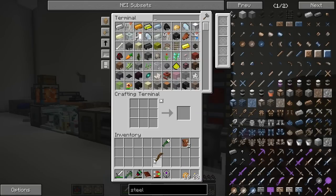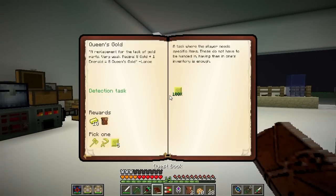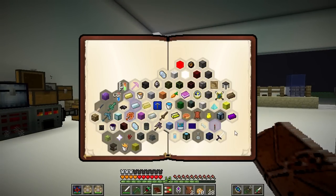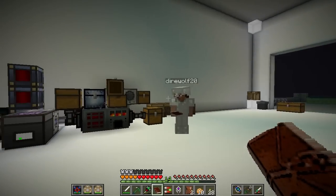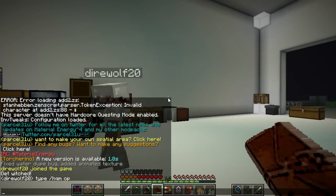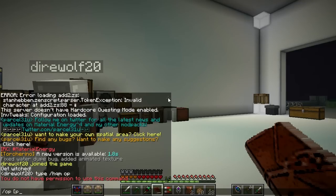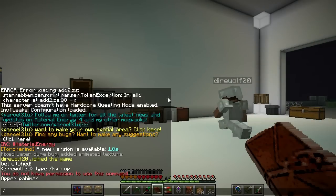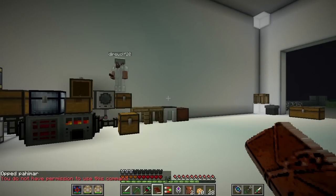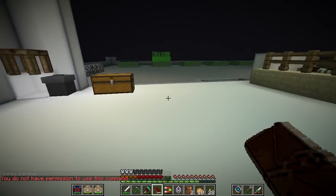There's a way to force completion of a quest, which I think we should do for that Lava Fabrication quest. I tried and it said I don't have access. I don't have it either. Maybe it's a config file thing. We'll have a look at that. I also completed wireless lever, which was really easy — just a single wireless lever, a block of redstone plus a lever. That got us some P2P tunnels for redstone, so that's kind of nice.